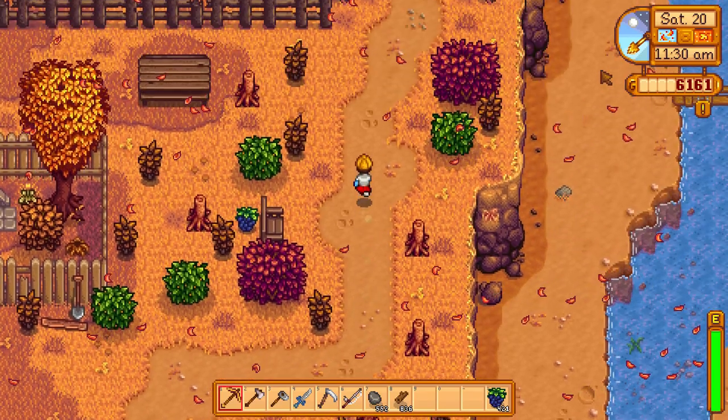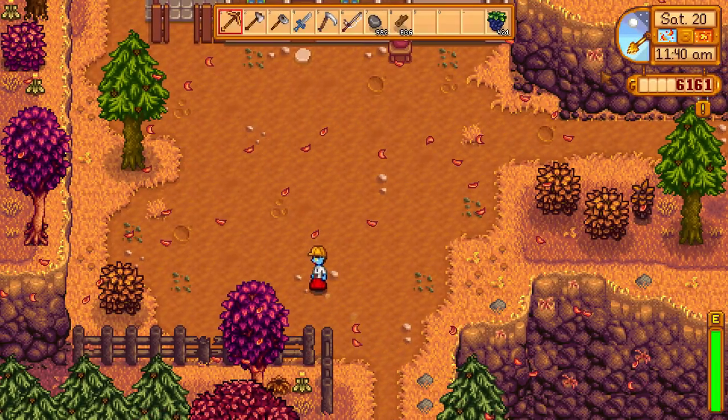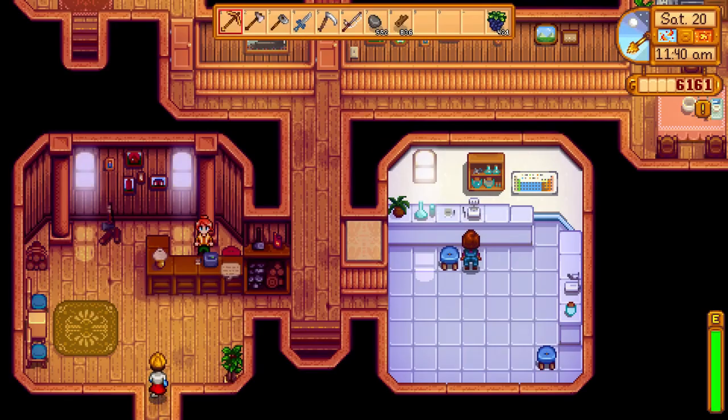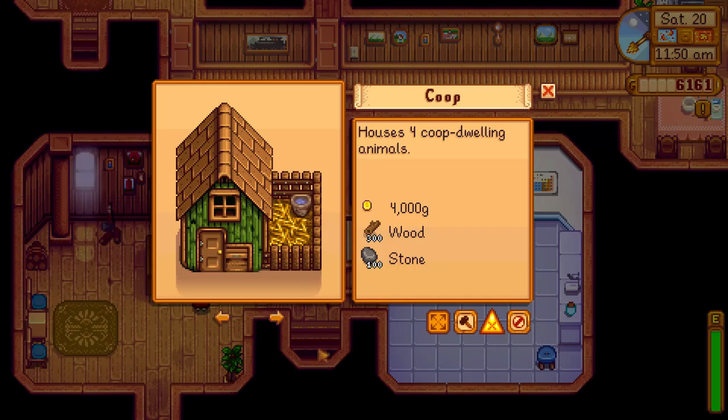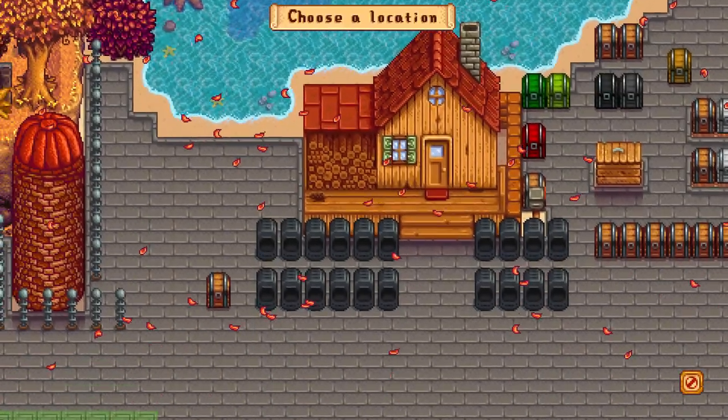Do you want to make a barn? Go to Robin — Robin will make a barn for you. If you want to make a barn, go to Robin and make sure you bring 6,000 gold, 350 wood, and 150 stone.